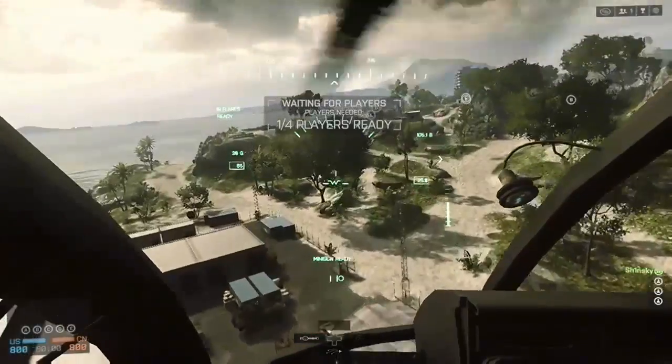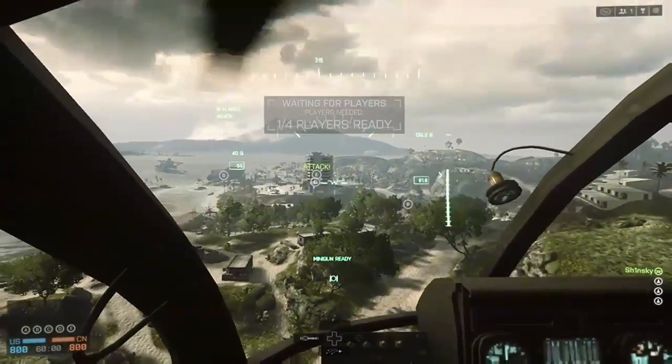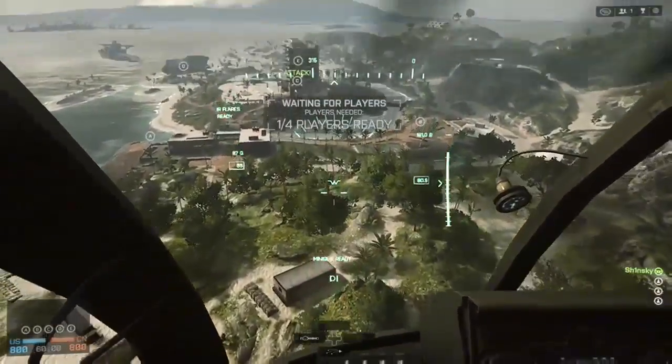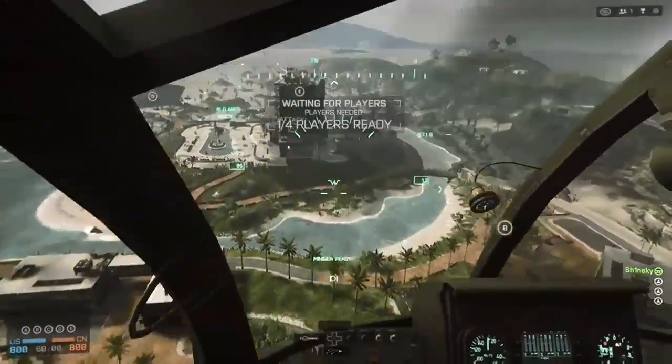Once up in the air, head over to the C objective — the tall tower in the middle of the map. This is the one that falls later in the game. I'm doing this in an empty lobby, but you can do this in a multiplayer lobby if you'd like to attempt it.